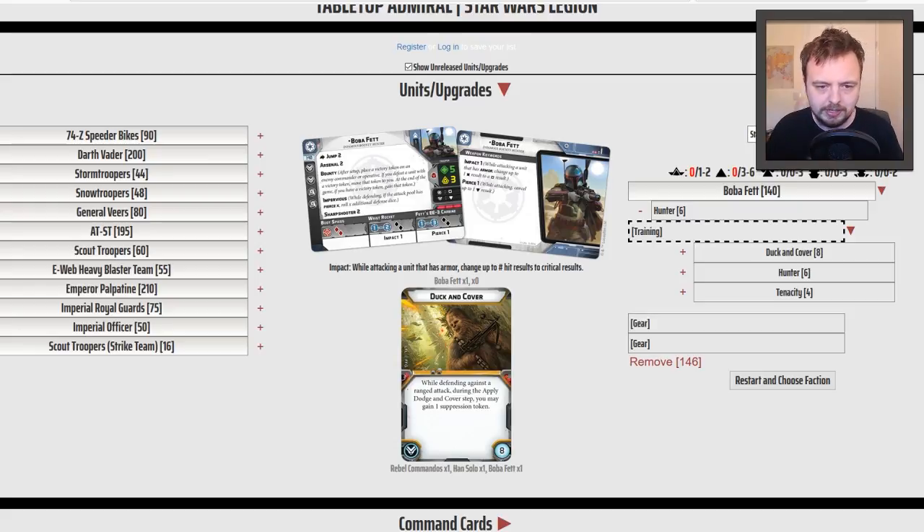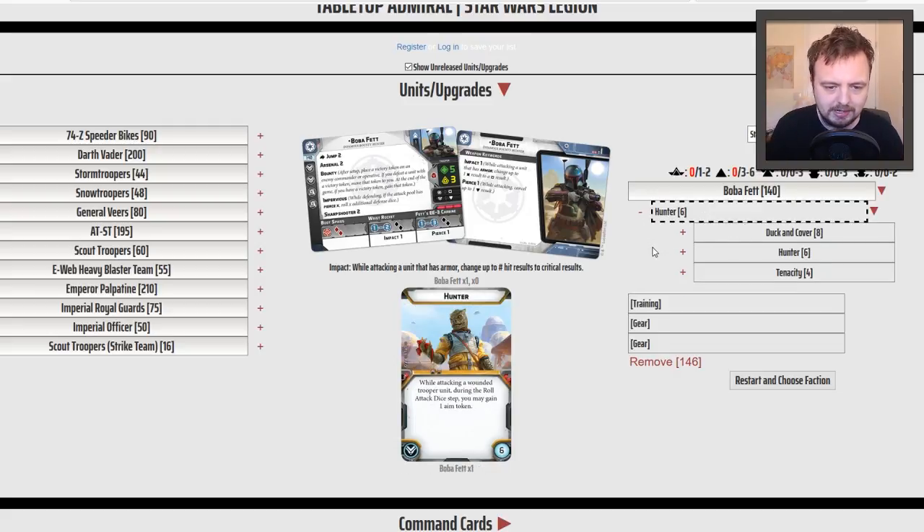He has three weapons — one melee and two ranged — so the instinct is to say you should spend your turn shooting with Boba Fett, which I feel is reasonable. He surges to crit on offense, has a defensive surge as well, red dice, five wounds, three courage. I've picked Hunter here because if you're shooting at a lone commander, it's going to give you a free aim token once that commander has been wounded.